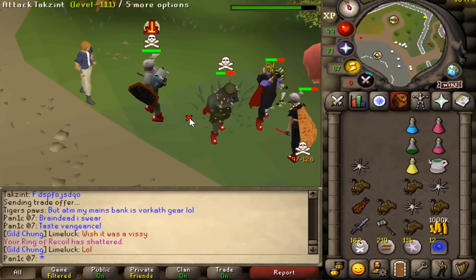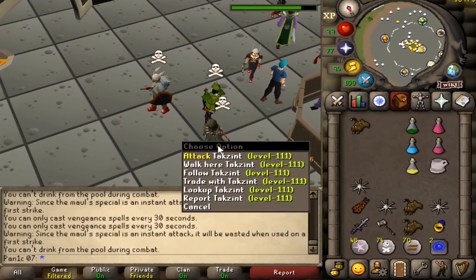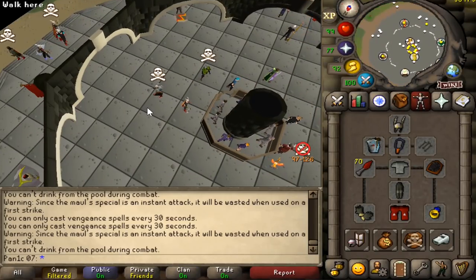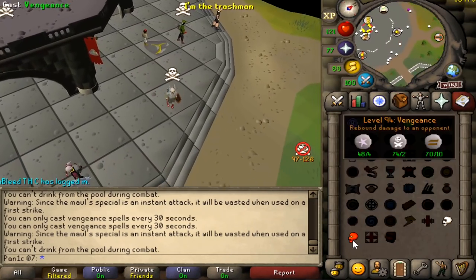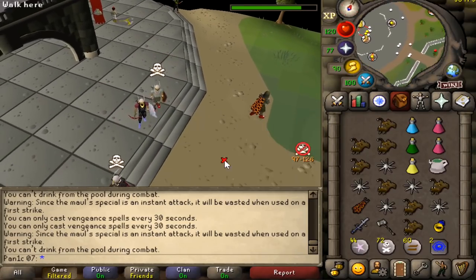This lad tried to scare me at 0 on 30 HP. What I'm doing is AGS plus tout, and he's supposed to be risking two AGSes, but every now and then he banks one of the AGSes. That's the unfortunate thing about world 37 - most people scam, most people use AHK. It's really hard finding fair fights.